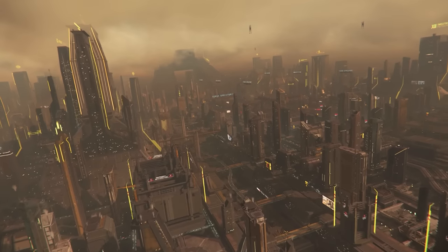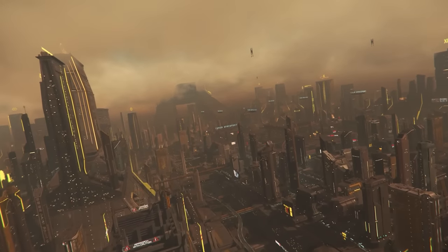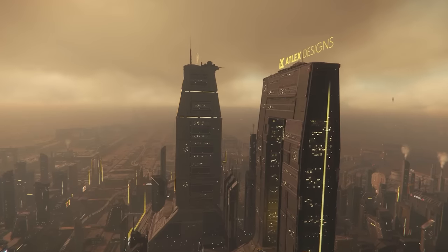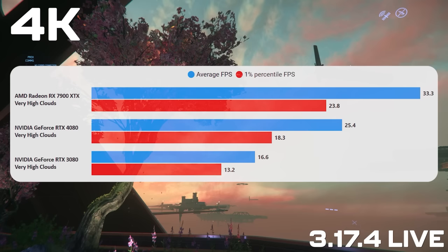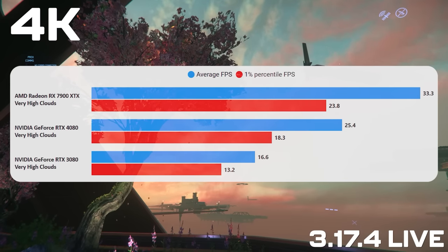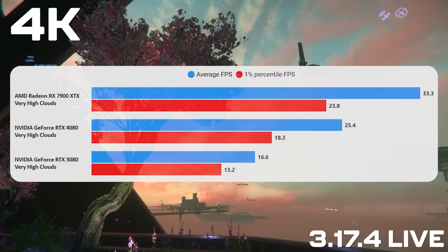The in-game settings don't all do a lot, but clouds do a lot. It's worth making sure that you're not completely GPU bottlenecked by very high cloud settings. At higher resolutions, very high clouds are almost impossible to run even on top-end GPUs. You can turn them off completely and for lower-end GPUs that can really help, but in general keep an eye on the clouds.